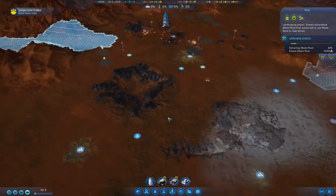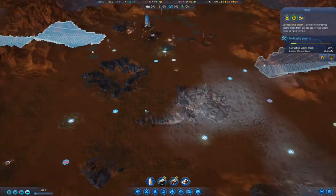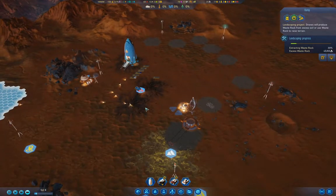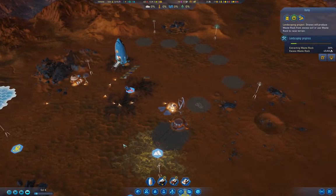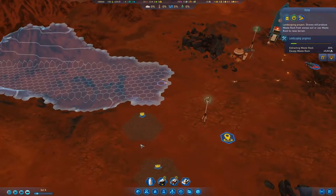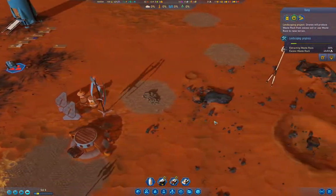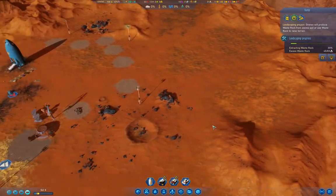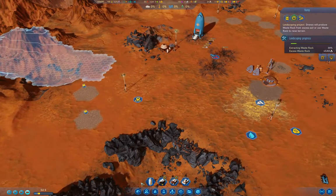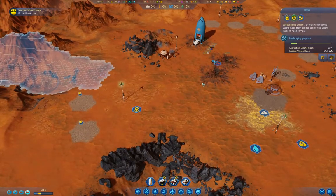We've got our resources collecting from over there. The ramp is a third of the way done. What I can do also is I can flatten this out — that'll make placing the dome easier.